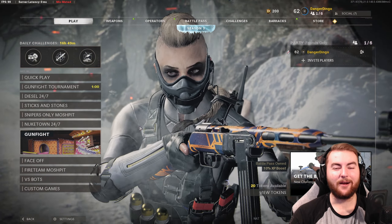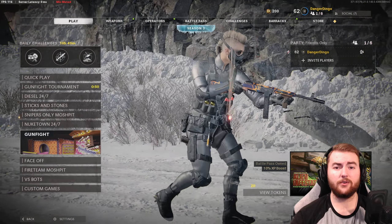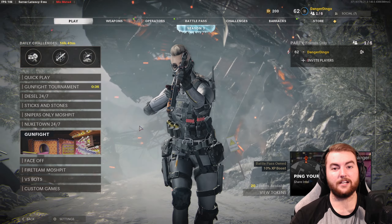Hey guys, what is going on? We are back with another camo guide on the channel and in Season 3 we're going to be taking a look at how to get easy, fast long shots in Cold War Season 3. This is a challenge that is not particularly difficult in this game but can still be a little bit of a hassle, but the tips we're about to present will get you very easy long shots, helping you with gold camo grinds as well as diamond and dark matter.